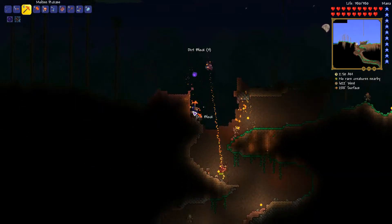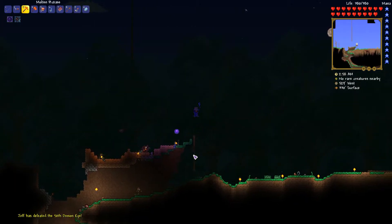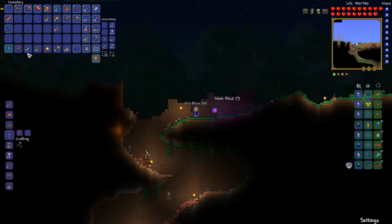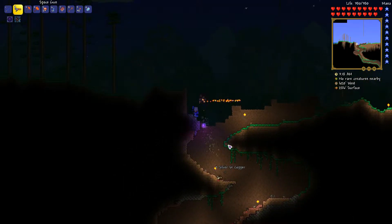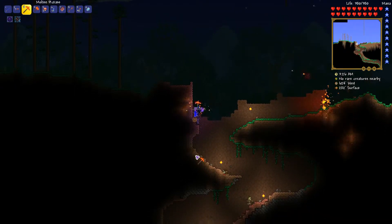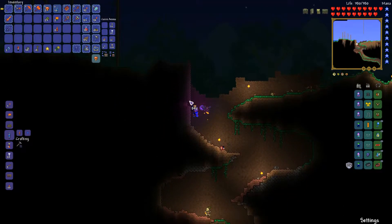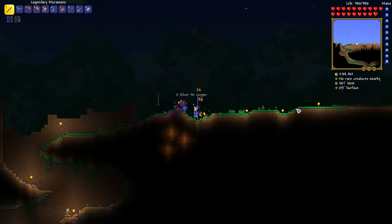So destroy this and this. We got 50 demon eyes killed — that's pretty cool. Now this area is kind of more flat — there's no more random hill, which is really nice. I'm going to finish off this entire place, make it nice and flat and light it up, place fireplaces, and build a good place to fight bosses or events.